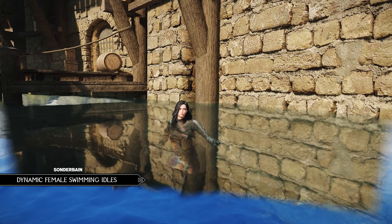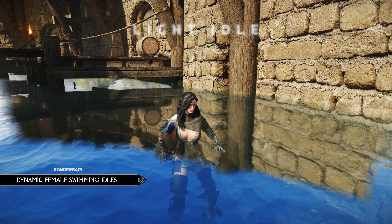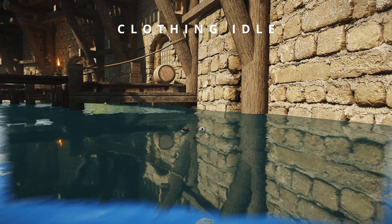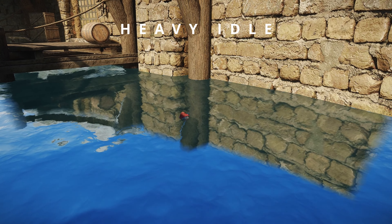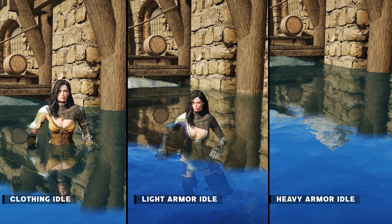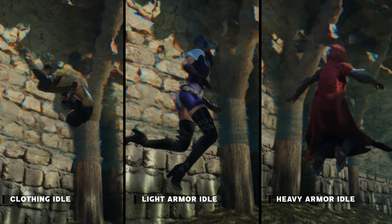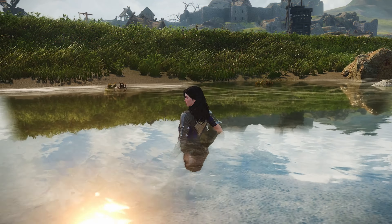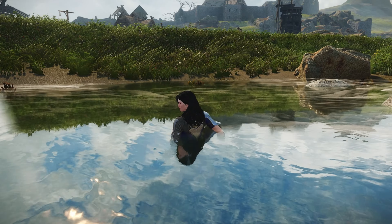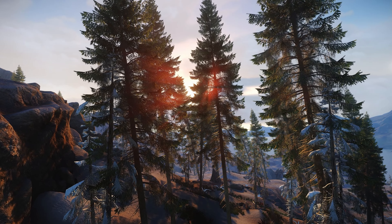Now moving on to a new animation mod called Dynamic Female Swimming Idles. This mod made me realize just how much water there is in Skyrim — I was looking for a water area to record and this was pretty much the only option. These idles play based on what kind of armor you have on, but only the chest piece matters — hands and feet don't. You can go from seeing your character frolicking and diving in the water when idle, to pretty much drowning with heavy armor on. As the title mentions, these idles are only for female characters.